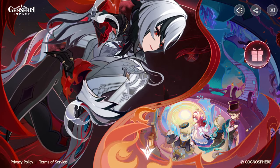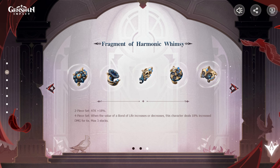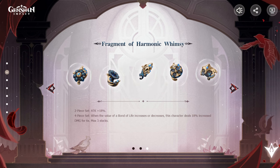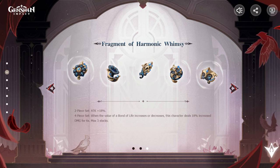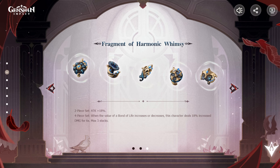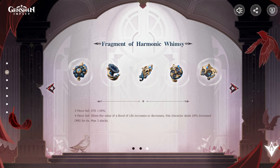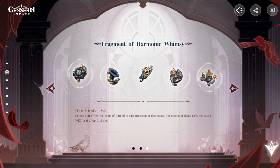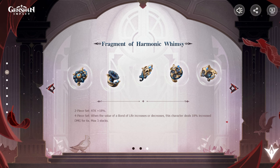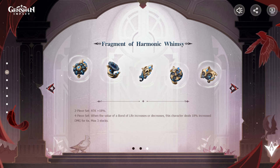We're going to be talking about the 4.6 artifact set and these artifacts are helpful for Arlecchino. The two-piece gives an 18% attack increase, which is standard. The four-piece is where it gets interesting because the Bond of Life mechanic comes in. Since Arlecchino has Bond of Life in her kit, this becomes a powerful tool — whenever Bond of Life increases or decreases, the character deals 18% more damage per stack, with up to three stacks for a total 54% increase.